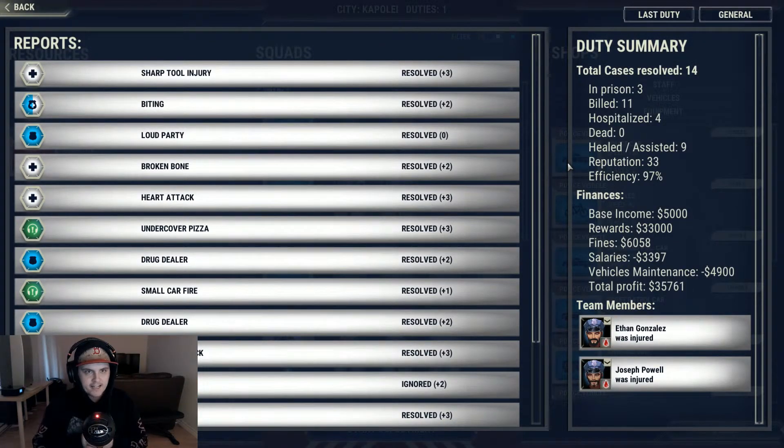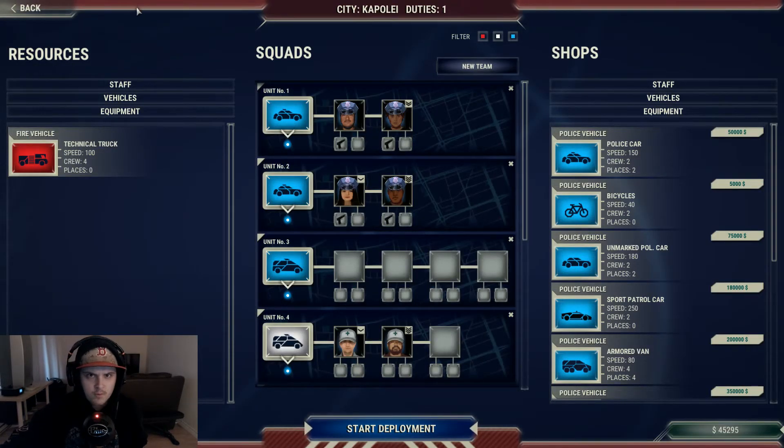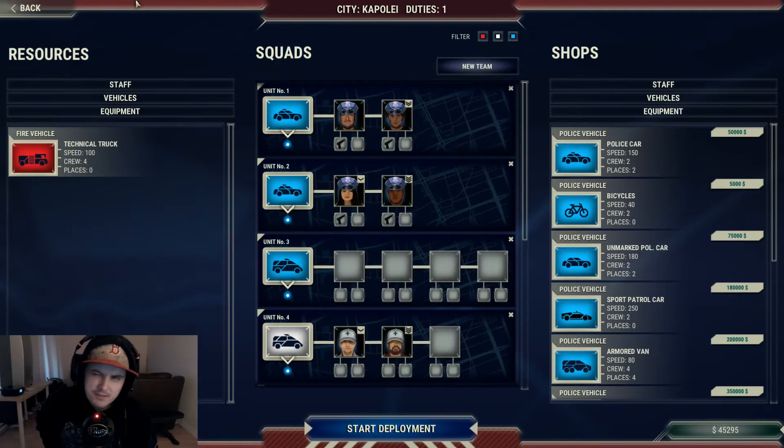There you go boys, we got it! Oh my god, we got a lot of things done here. Total cases resolved: 14. Three guys in prison, 11 people that cost money, four hospitalized, no dead people — so we're good. Healed and assisted: nine. Reputation: 33. Efficiency: 97%. Base income: $33,000. Unfortunately two of our policemen got injured. But we made it! We made it alive, we made it good. I hope you enjoyed this video — if you did, leave a like, leave a comment, subscribe. See you tomorrow in my next video, bye, peace!